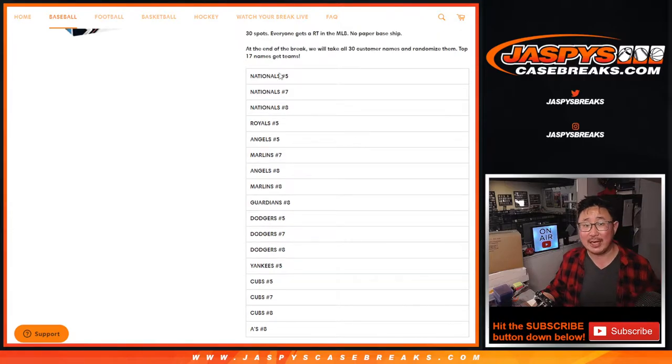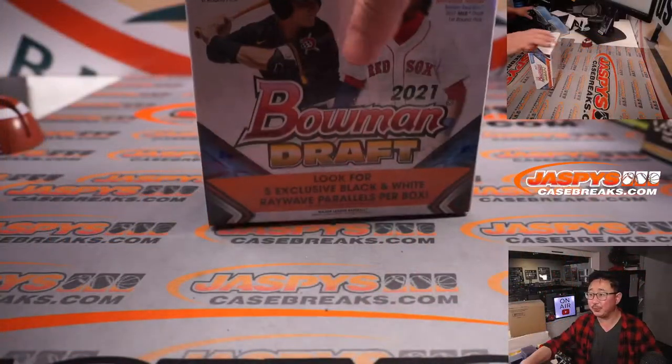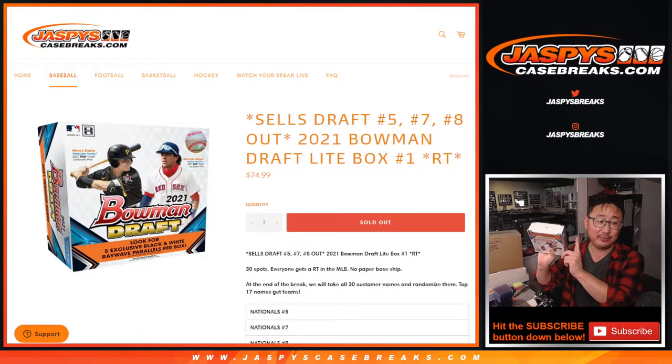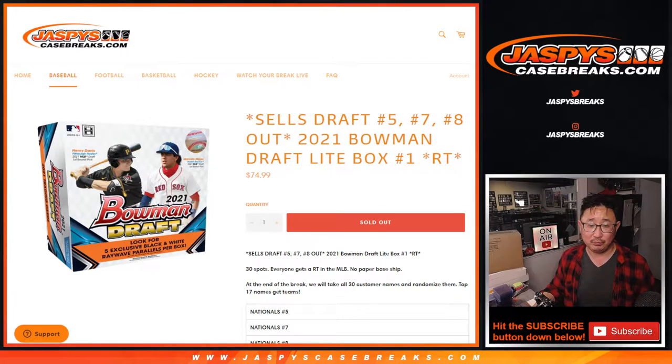There will be three different dice rolls in this break. The first dice roll, we're actually giving away spots. We pulled five spots out of this light box right here — a smaller configuration — and we're giving them away to you. The second dice roll will be for the break itself. And the third and final dice roll will be assigning you jumbo teams across three different cases.